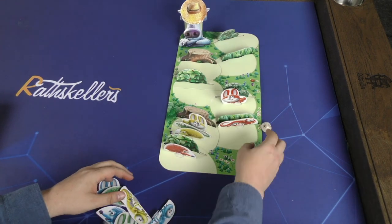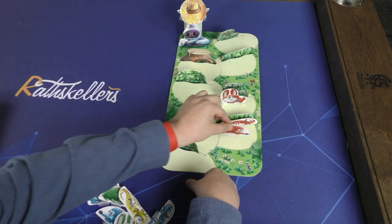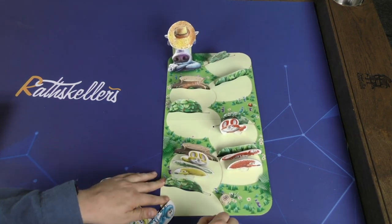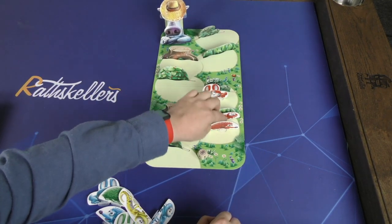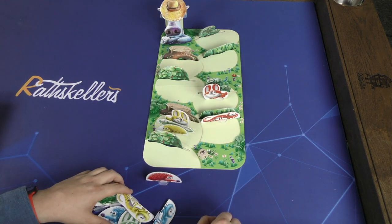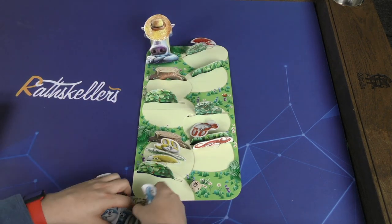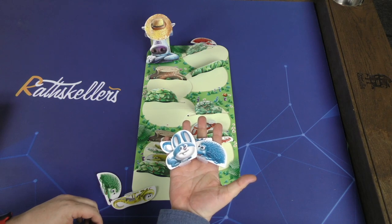On your turn, you roll the die and move one of your pieces that many spaces. If you roll the eyes, the wolf looks — you tip his hat back and he looks. Anybody who's not hidden by something goes back to start. Once you've gotten past the last spot, you're safe. The first person to get all 3 of their animals past that spot wins the game.